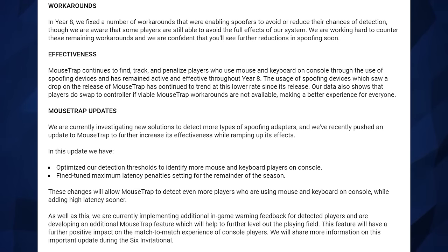Another section here is Mousetrap Updates, which brings up stuff I talked about in my video — things I was hoping they'd one day introduce, which is actually identifying other types of spoofing devices. This could be macros or special controllers that can reduce your recoil, things like that. They do appear to be going after that. However, they say this is something that's going to happen in year nine, so it's not coming anytime soon. This is back to the iterations of this system just being too slow — far too slow.